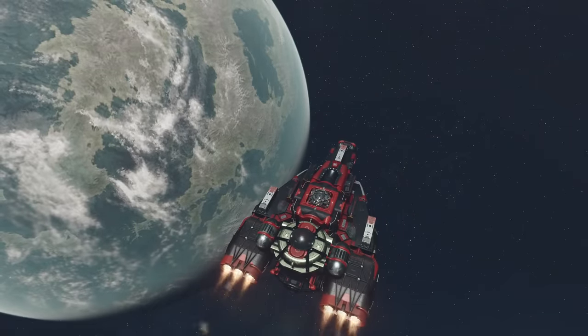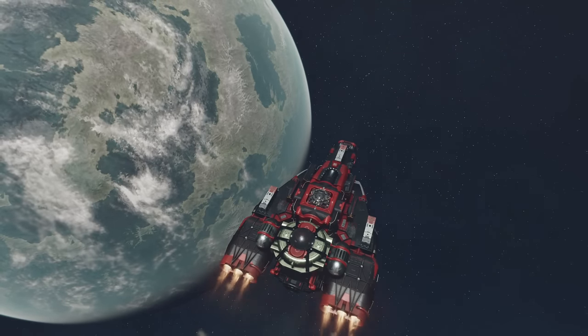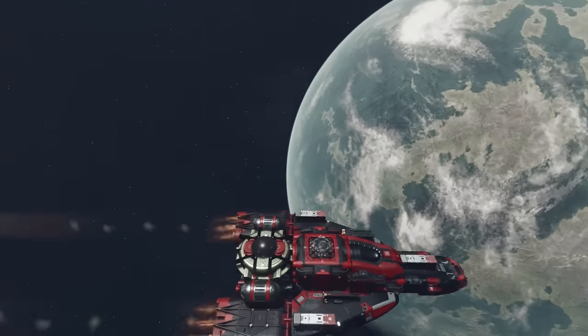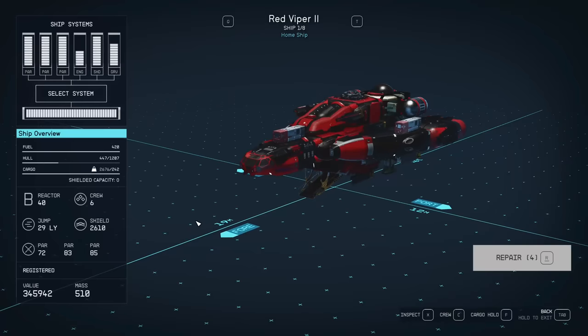Let me demonstrate how it works. We are on board an incredibly fast and combat-ready ship that does not have any cargo but does have all the combat capabilities. If we open the ship page, you can notice that the cargo capacity is 242, but actually inside is 2,676 of cargo - like 10 times more.